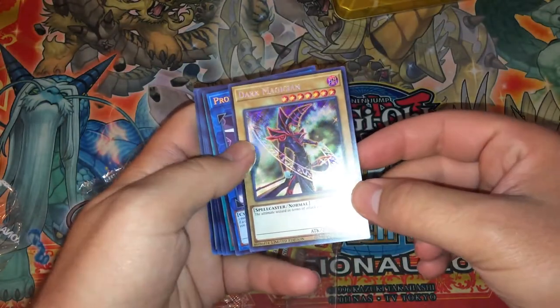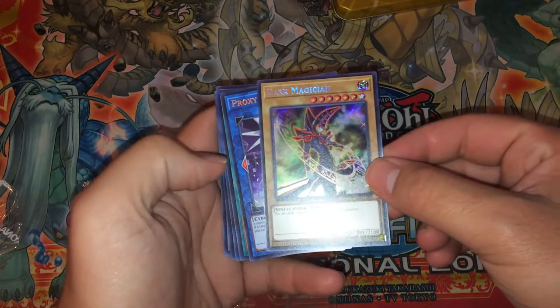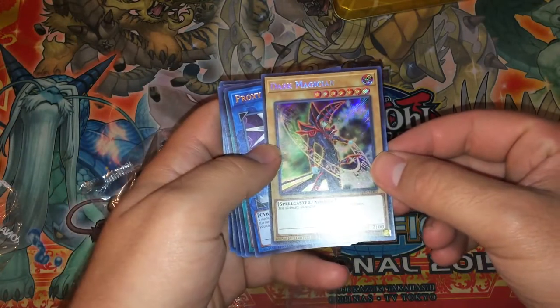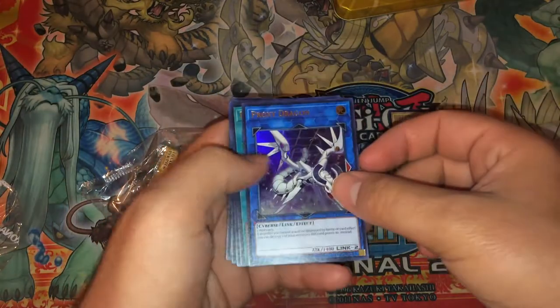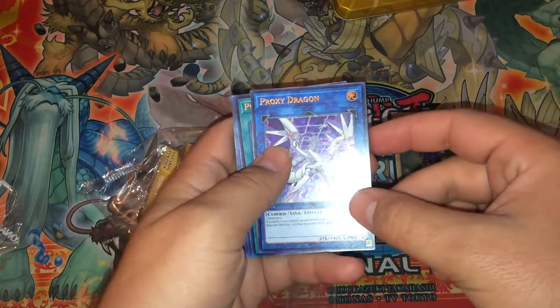So we have the Secret Rare Dark Magician — it looks quite nice. I do like the artwork and my Secret Rares I currently have. We have the Proxy Dragon. I honestly feel like this card is good enough to warrant the Mega Tin purchase on its own.